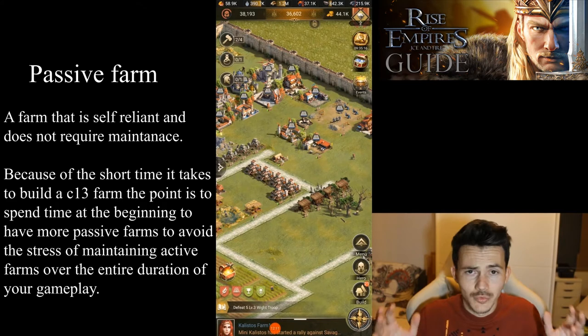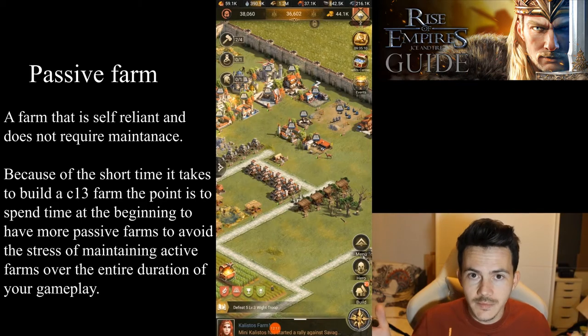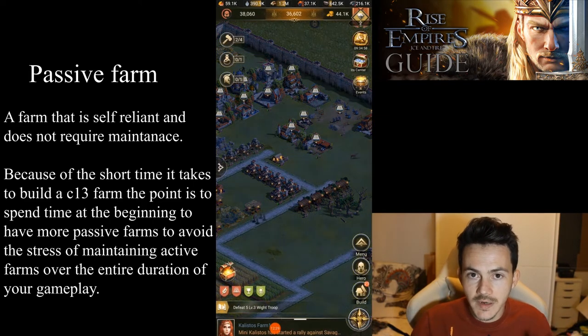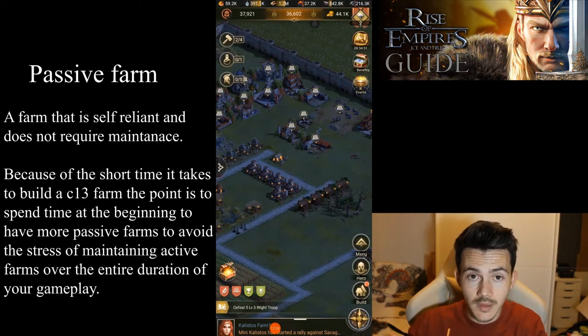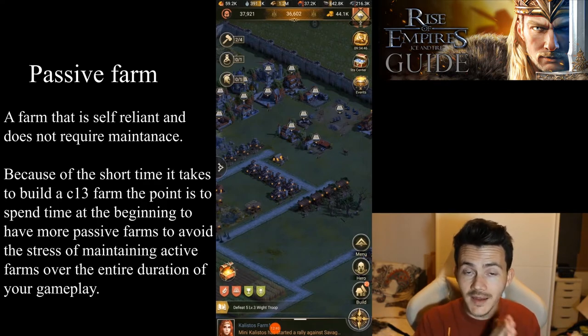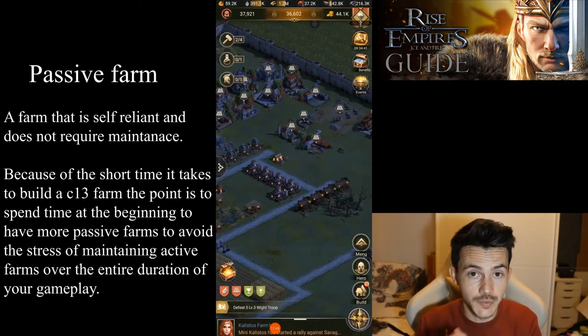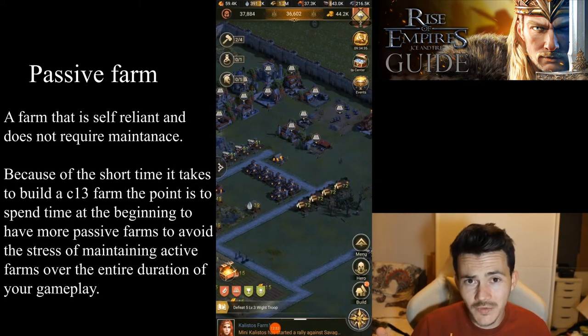So why bother logging in every day to gather when you could just build more farms? You might think that's too much work, but think about it — if you build eight farms, it takes maybe five days, and then you have eight level 13 farms that you just leave there producing gold and resources. Every time you need something, you just attack and get it. An active farm means as long as you play this game you have to log in every day to send troops gathering, send workers exploring, and so on. So which is more work?